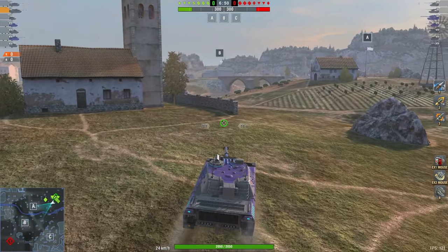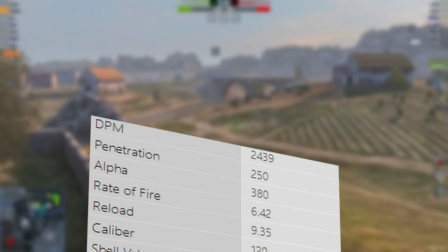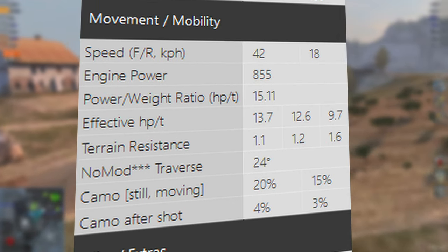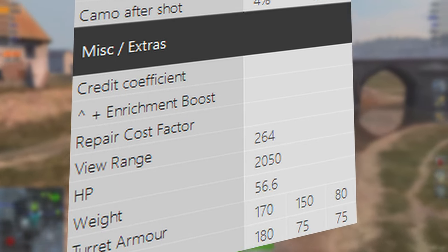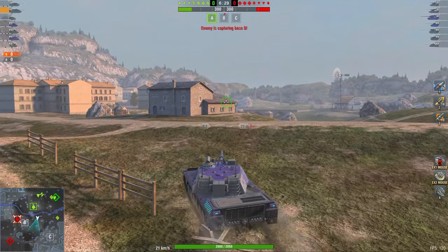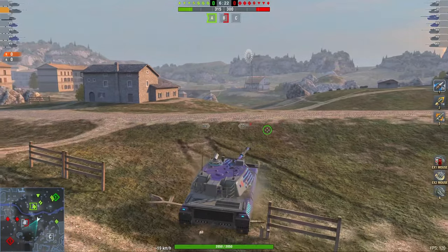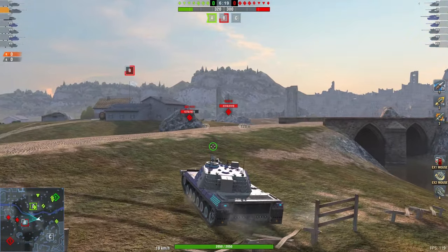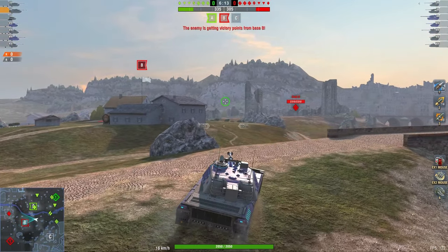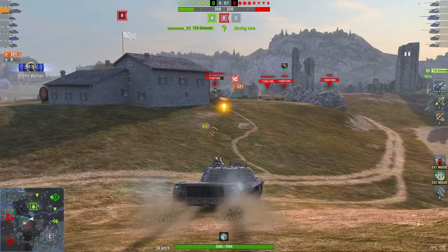Let's see if this thing can actually perform well in battle. The DPM is 2,400 — not really that great. But 250 pen, 380 alpha damage, 2-second aim time, 0.32 dispersion, 8 degrees of gun depression, a power-to-weight ratio of roughly 13 effectively. Camo doesn't matter — it's a heavy tank. 2,050 hit points. It's fine, there's nothing terrible about it but nothing great either. The camouflage is also very concealing — as you know, if you color your entire tank purple in a green forest, you will be entirely invisible.